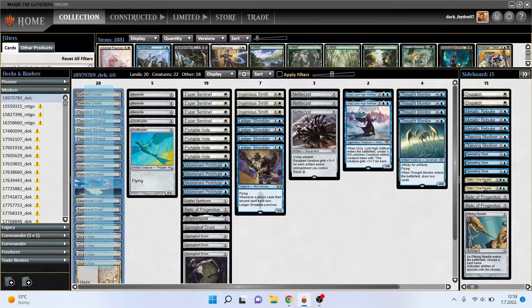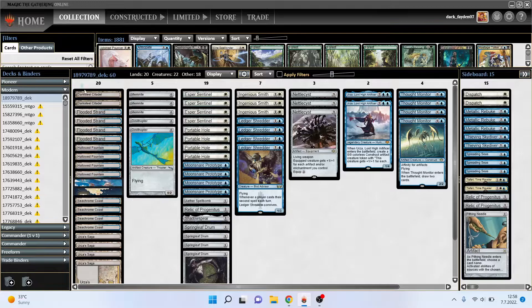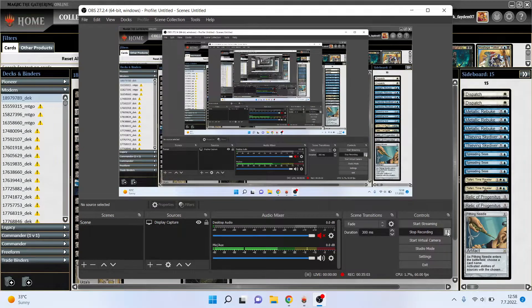The mana base is pretty slick: four fetches, four duals, four Seachrome Coasts, two basics, and four Urza's Sagas — twenty lands total. It's been working pretty good for me and that's it. Until next time!